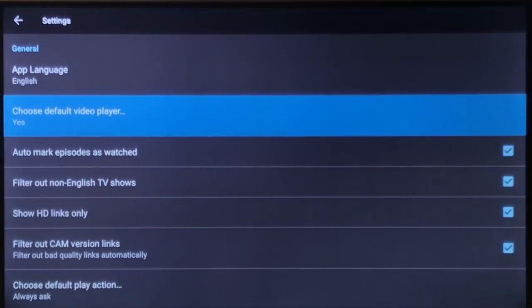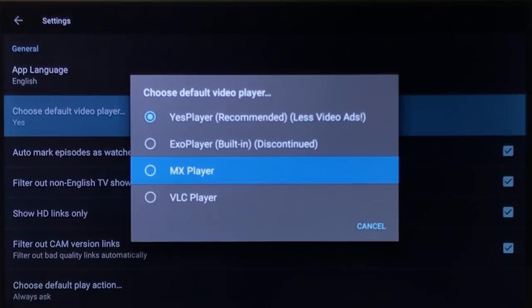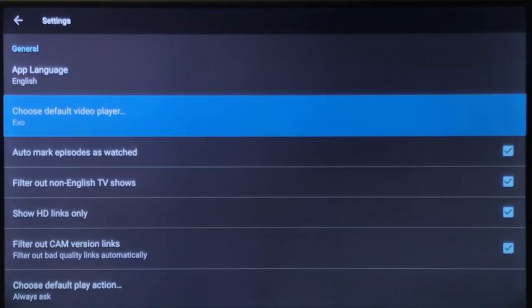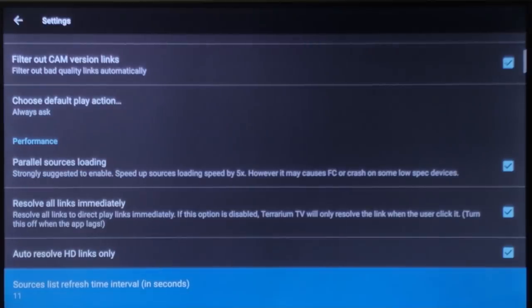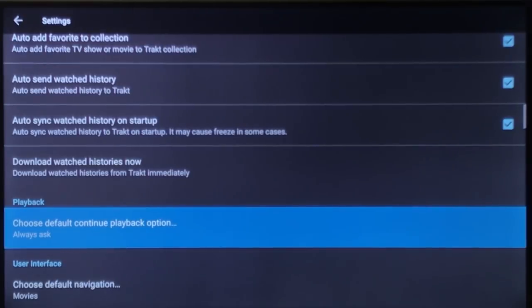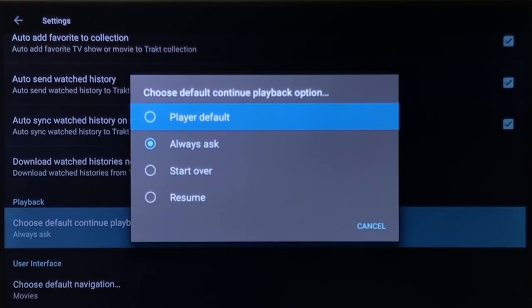So if you're not using Yes Player, you need to choose another default player. The Exo Player is working. You can get MX Player Pro in APK time, or VLC you can search for in Amazon or Google Play. I'll show you with Exo Player — you want to choose Default Exo, then scroll down to where it says Playback, choose Default Player, then Always Ask. It's going to ask you to use Yes, so you want to choose Player Default.